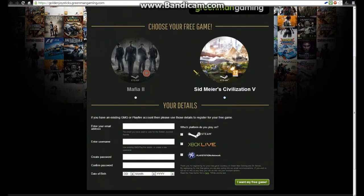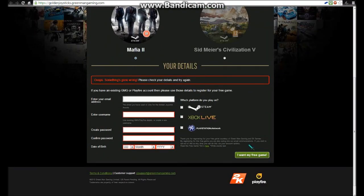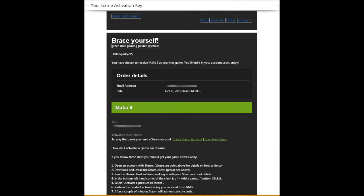You fill in all the details and press 'I want my free game.' It takes about 24 hours, and then you'll get another email. Depending on which game you've chosen, you'll get a key for it — I've crossed out my key even though I've already used it.